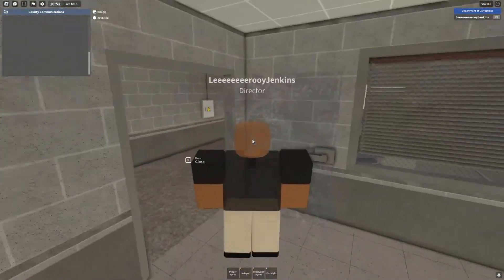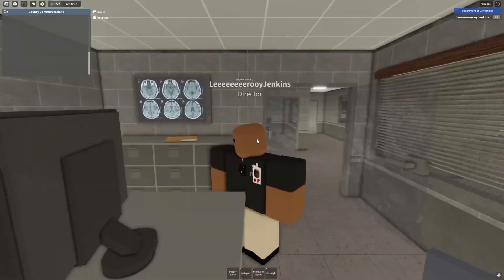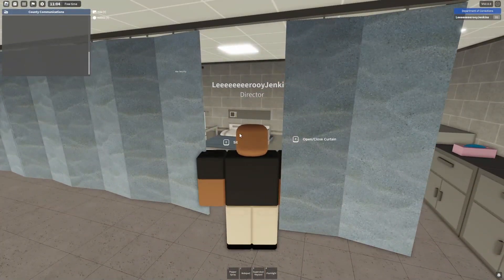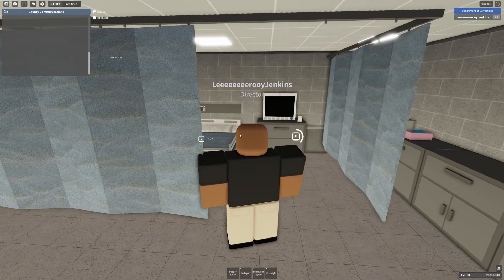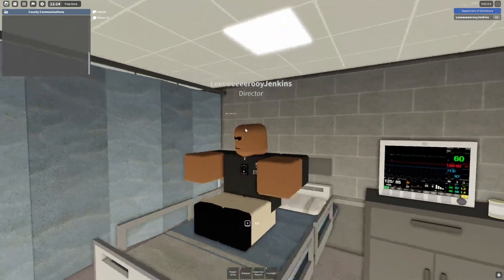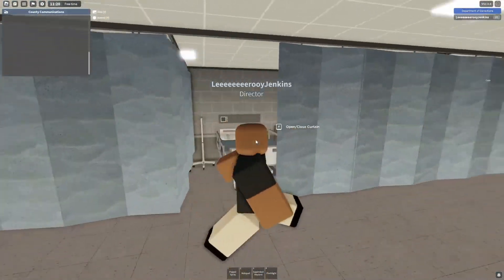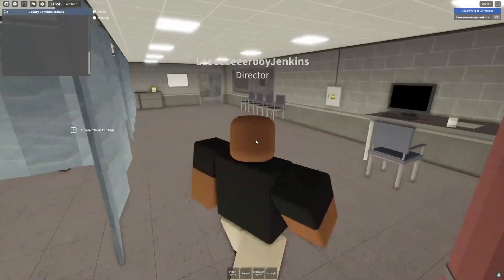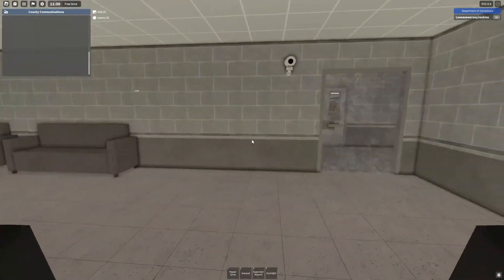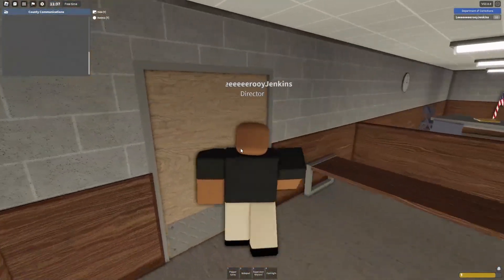Here is the medical area - we've got a whole medical bay. Room one has scans on the wall, charts, and an area to talk to patients. Here's the actual place where you take inmates to get inspected. The bed actually works - you put them in, you can close it, and the guard stays right there while the nurse or doctor does what they need to do.